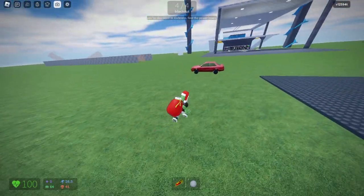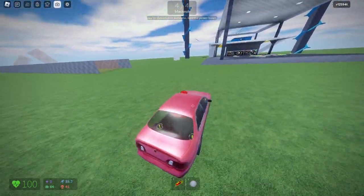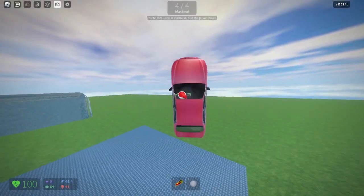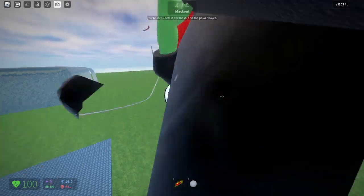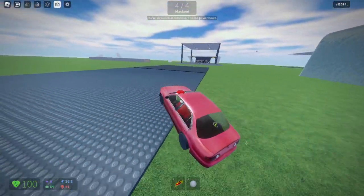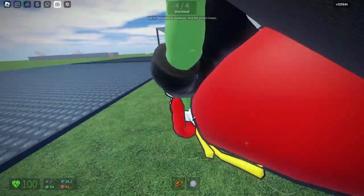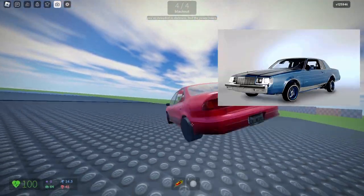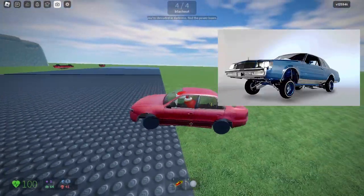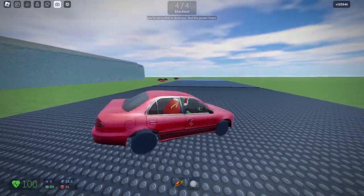We got a car, so let's get in. I have an idea — let's try putting the car on the trampoline. Oh, that was epic! Let's try the middle one — whoa! This is funny, we look like a lowrider from LA.